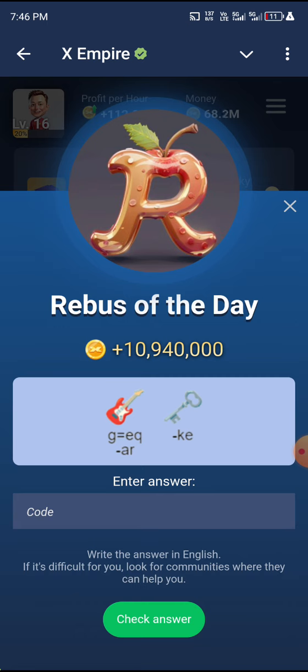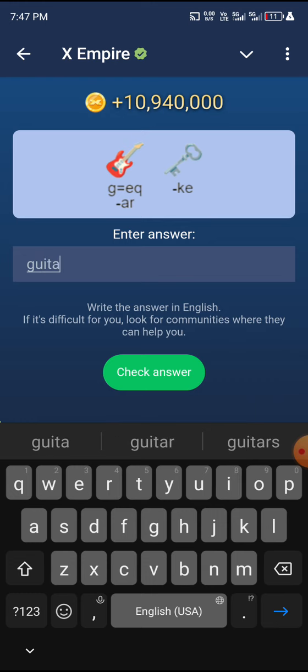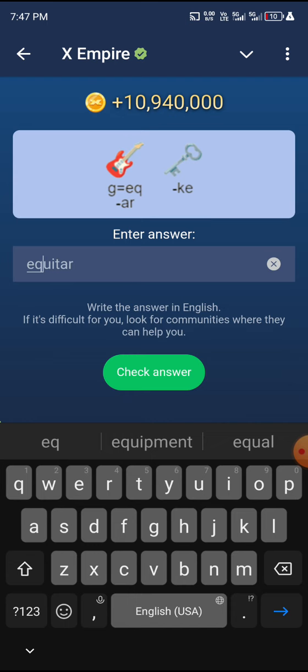So the guitar is spelled as G-U-I-T-A-R. You'll be substituting the G for E and Q. So you have E and Q. Then you move to U-I-T-A-R. So equating G as E-Q, you have E-Q. So that is sorted.